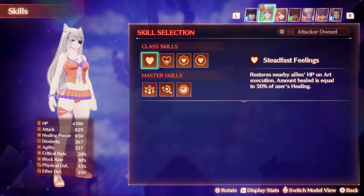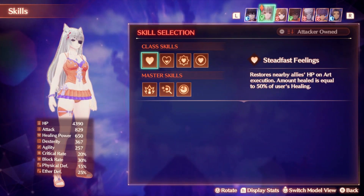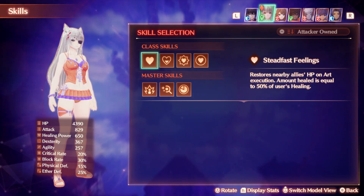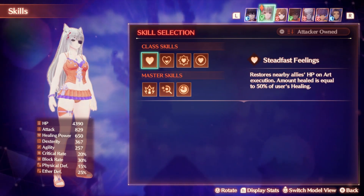The first skill we have here is Steadfast Feelings. This will restore nearby allies' health on art execution. Amount healed is equal to 50% of the user's healing. So basically anytime you use an art, this is going to heal your allies for a little bit — in this case about 325, as that is half of your healing power. Not a ton, but not terribly insignificant either considering how fast you can spam arts with a lot of these classes, especially the Agnes-based classes which this one is.